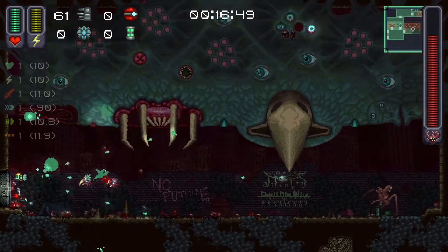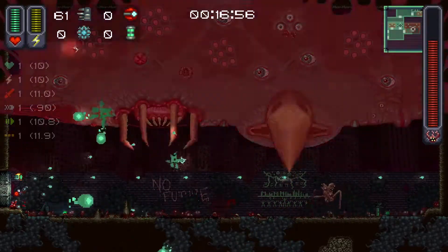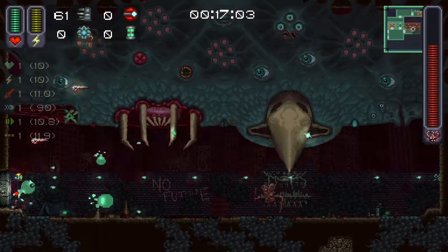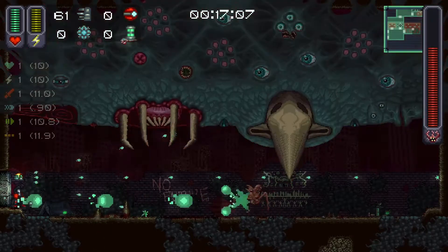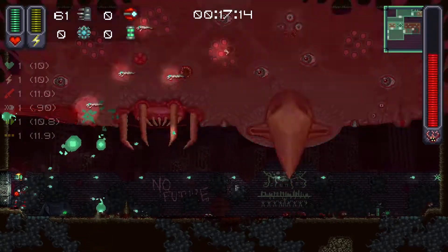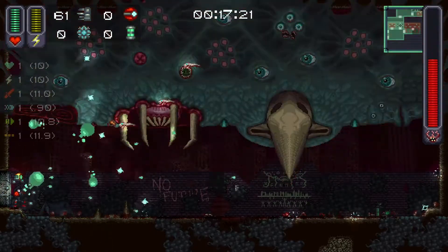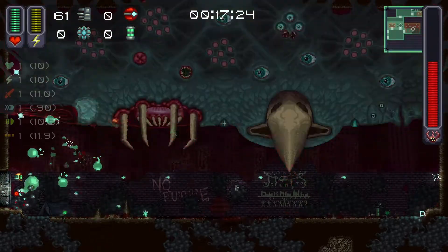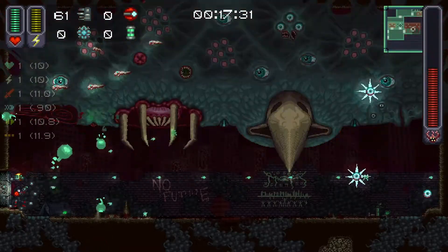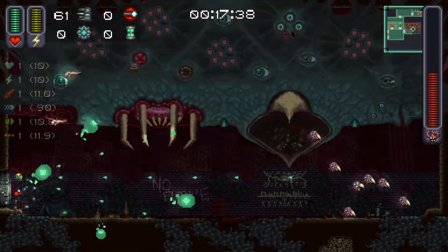The only thing I have to worry about, maybe, is that boss over there if he gets close enough. Got nanobots though - that's nice. Yeah, that boss is gone. Where are my bots? I'm not sure they're allowed to join me if the fight's already running - so this may have been a mistake. But I got nanobots - nanobots will help me. Nothing should be able to get close enough because of that. I should have a bunch of orbiters protecting me.